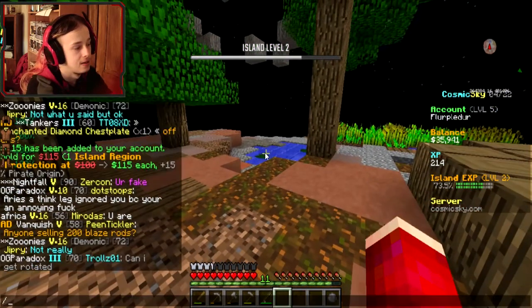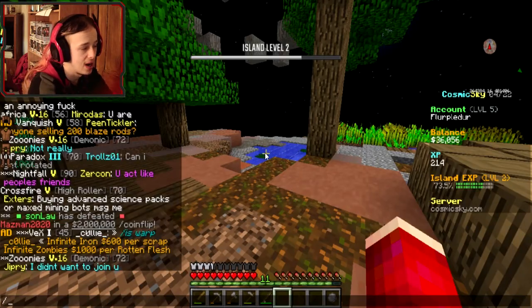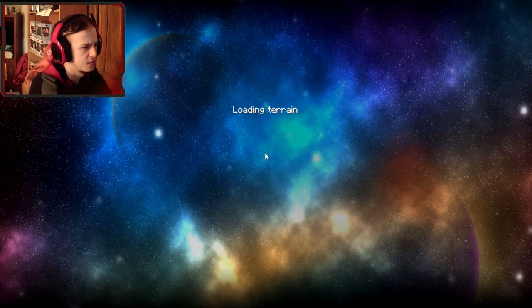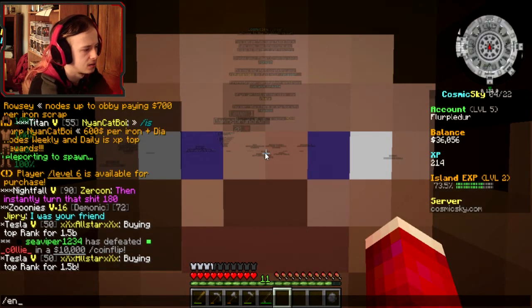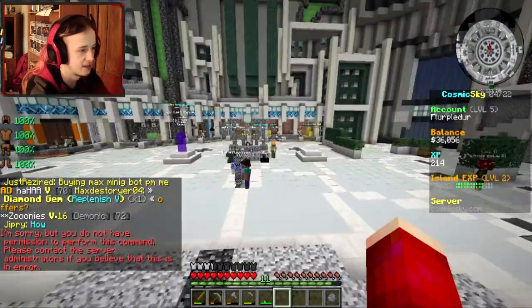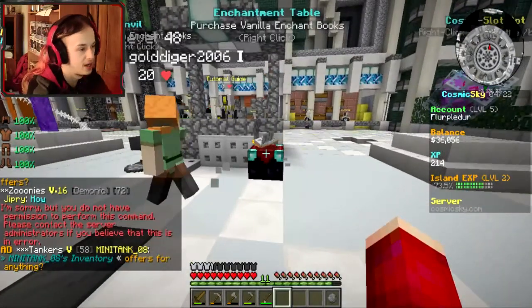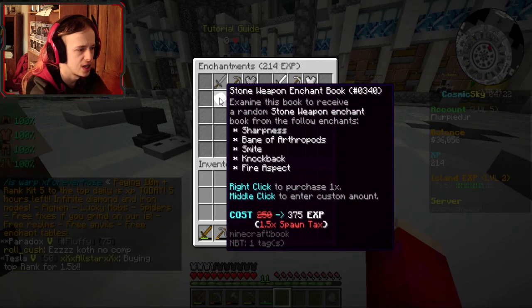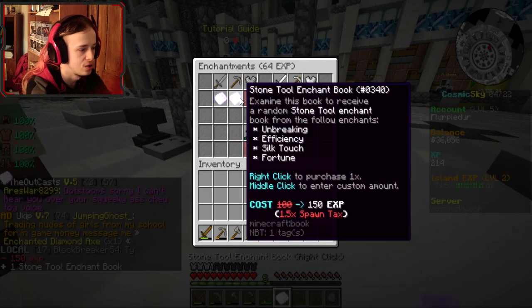Overall I did make money, which is fine. Purchase five stone enchants — I can't do that from my island, I have to go to spawn. I forget if I can do it from here, but I'll go ahead and buy an enchant. Stone enchants — pickaxe would be the best. One, two — I bought one.